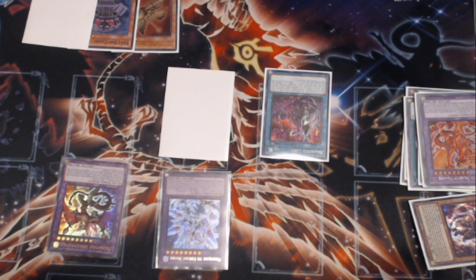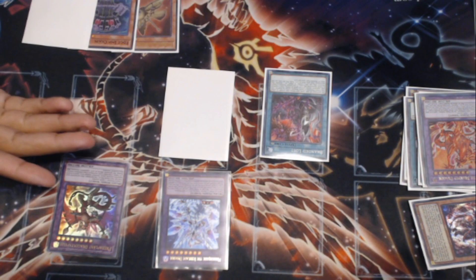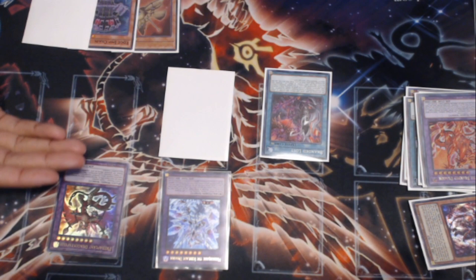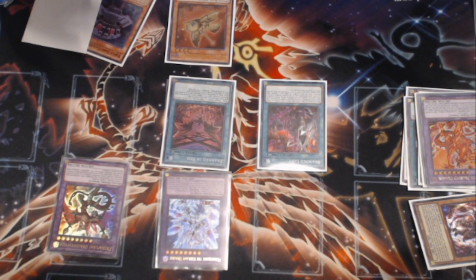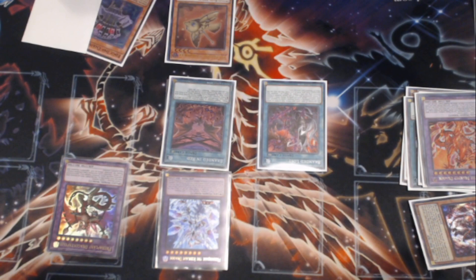When our opponent goes to put one to two monsters on board, it's most likely going to be a two monster situation. We're most likely going to use Dragopostelia to negate the most threatening effect of those two. So let's use that for example — there are two monsters on board. I'm using Dragopostelia's effect to negate a threatening monster's effect, which means my opponent has two cards left in hand and two monsters on board. So at this point I'm going to activate Branded in Red.